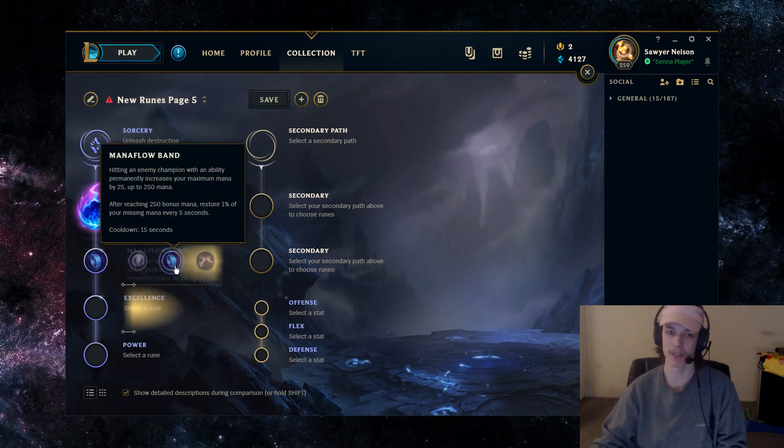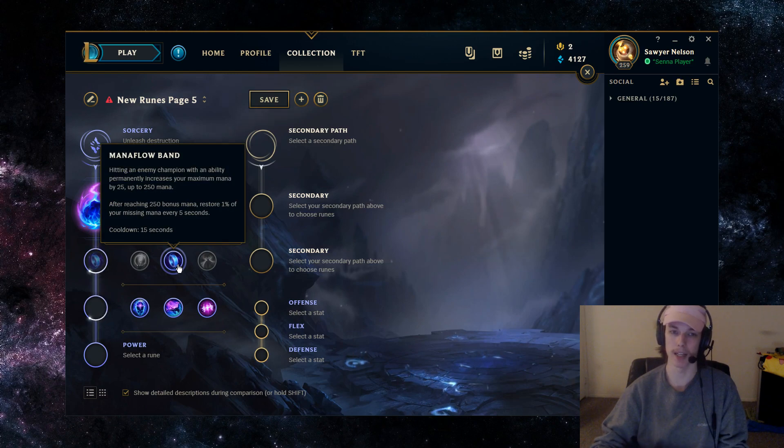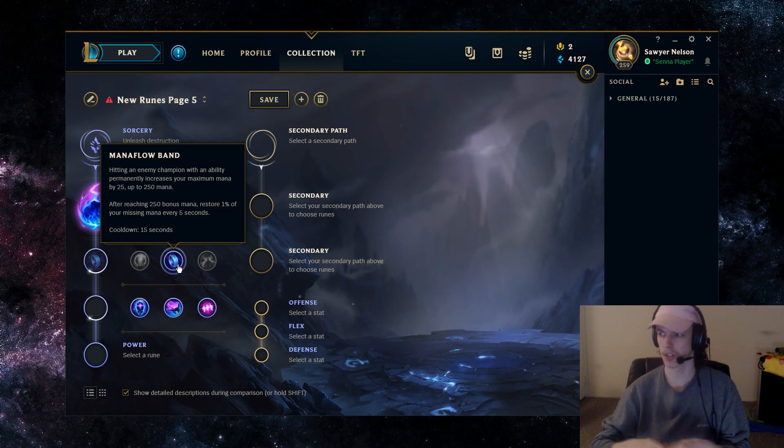Second rune, obviously going to be Mana Flow Band. Xerath is a champion that's heavily gated by his mana, and since he's designed as a mid-laner too, his mana costs reflect that. With Mana Flow Band, hitting an enemy champion with an ability permanently increases your maximum mana by 25, up to 250. Throughout the laning phase when you're landing your abilities, you're going to be building this up — around 11 minutes it's going to be completed at the latest. You're going to get a Sapphire Crystal for free, and as a support, that's so crazy valuable.